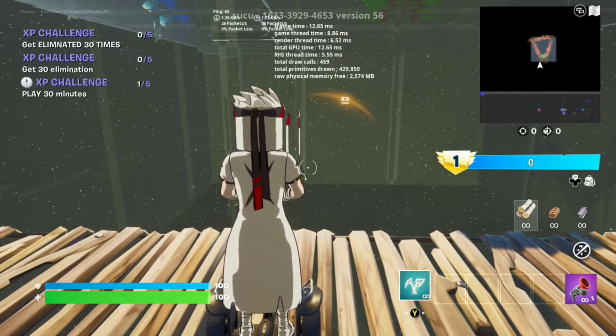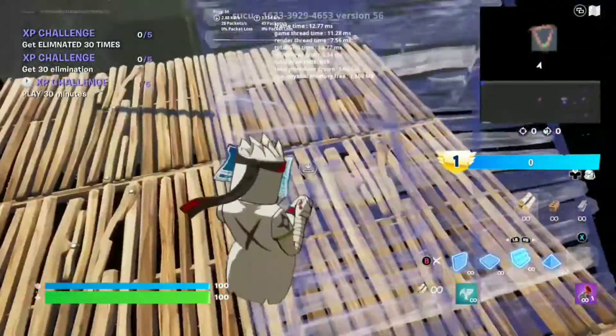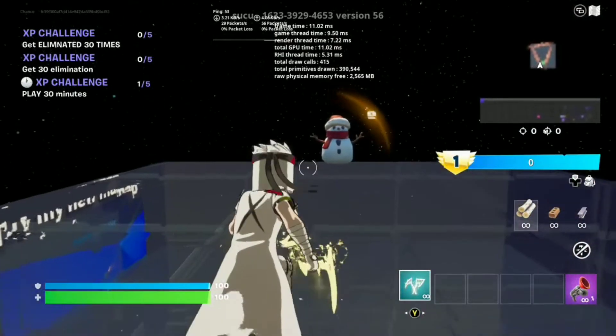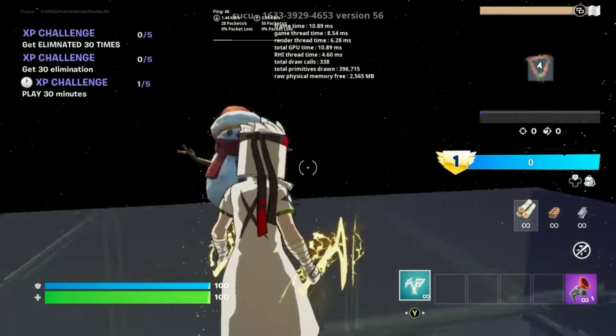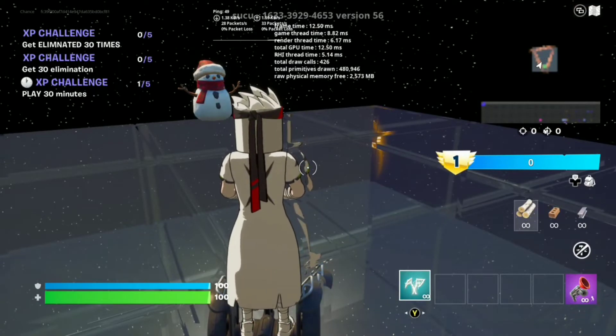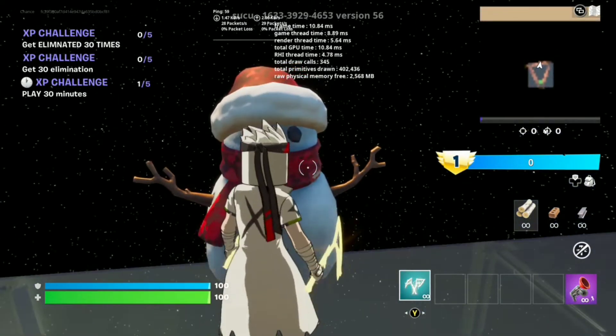You have to do these steps in order for it to work for you. After you do the emotes, you want to build up on top of here. And after your skin turns blue again, you want to emote it again. You have to follow these steps in order for it to work. Then after that, you want to run into the snowman.